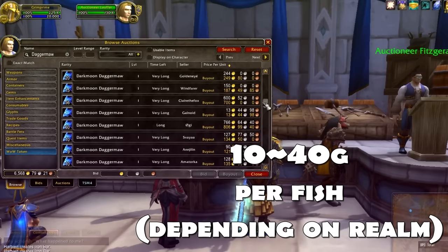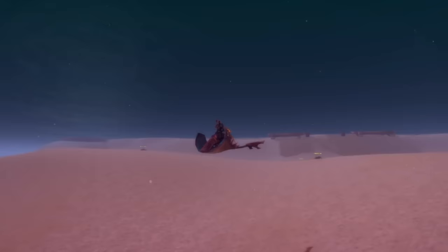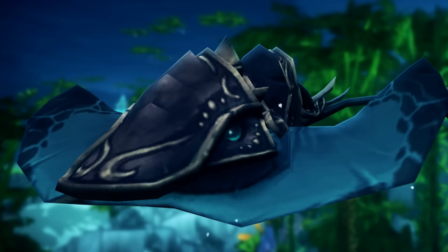You can also buy the fish on the auction house to save time. I decided to fish them all up myself, and while watching anime on my second monitor, I was able to do it in 4 hours — honestly less than I expected. Once you have the 500 fish, you just go to the vendor and buy it. Just a note: this is an underwater-only mount, which can be a detriment or a plus depending on who you ask, since there aren't many underwater mounts in the game.